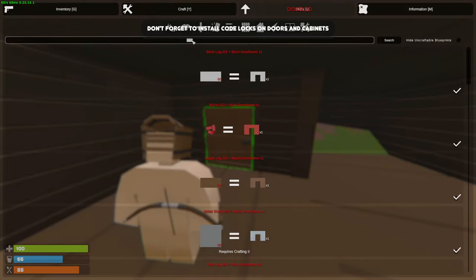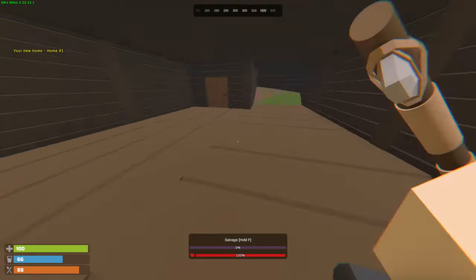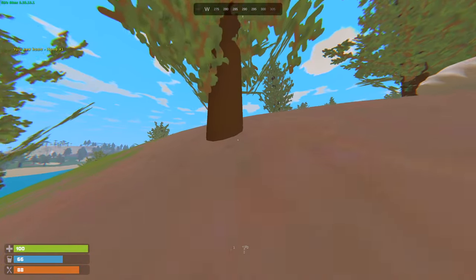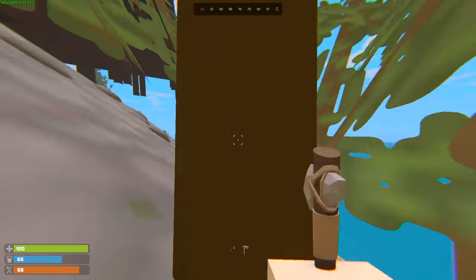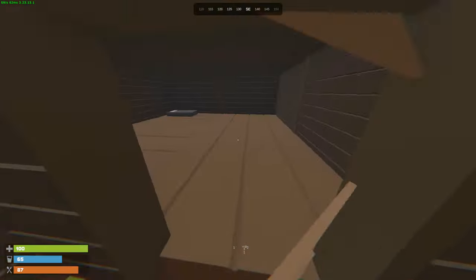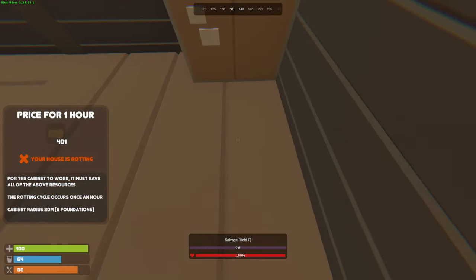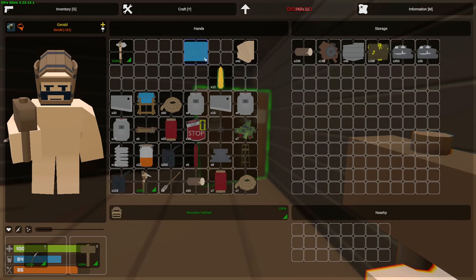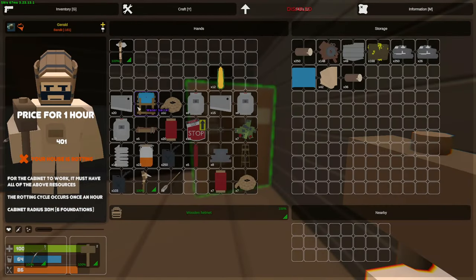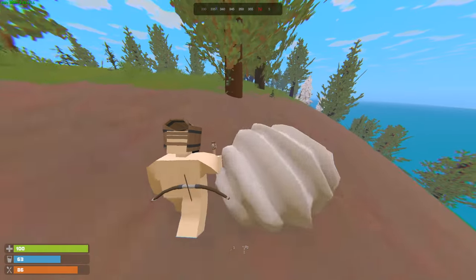For the second floor we'll focus on it later. Let's make ourselves a wooden door. At some point I need metal to make a code lock. Let's make a sleeping bag and put a bed down. We need a lot more wood for a tool cupboard, so let's farm a bit — we only need 200. Three hits and we get a tree down; one tree gives about 60 wood. Got ourselves a cupboard. We need quite a lot of wood for it not to decay, so let's put all our resources in there. We can start upgrading to stone too, but I don't have enough yet.